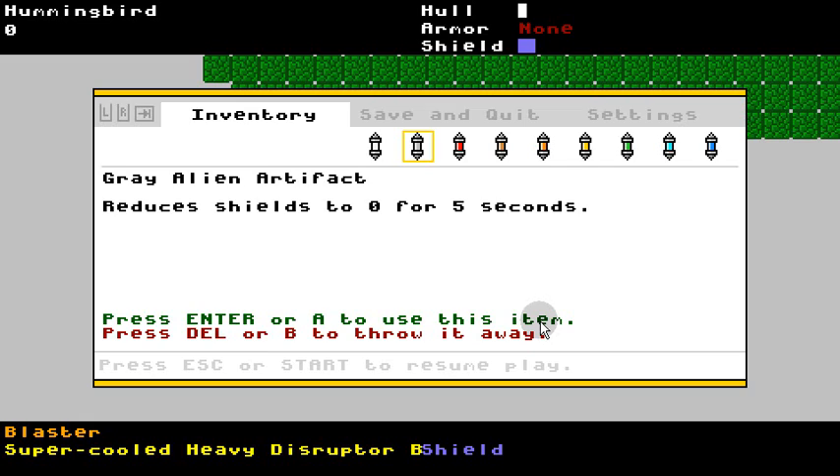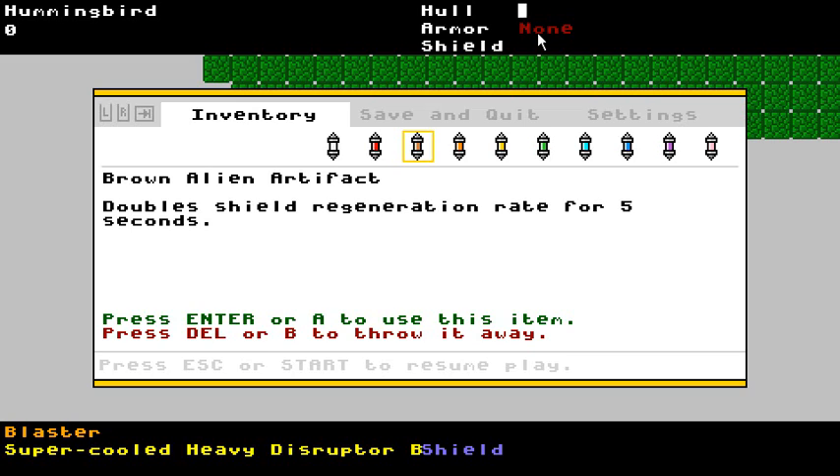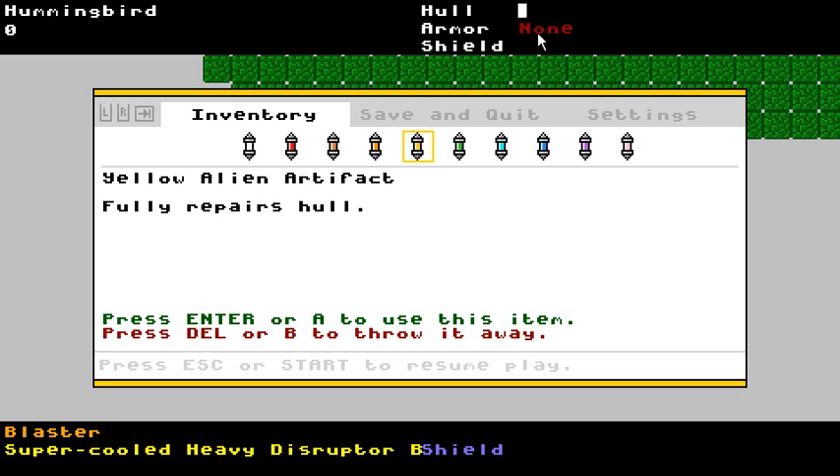So this one eliminates your shields for five seconds — and that works. If you check out my shield bar here, I can go ahead and use it. There goes my shield. Engine power doubled — this is kind of a mixed blessing. Moving twice as fast could be quite dangerous, but maybe useful. It's also not implemented right now, so I will not show you that. Doubling shield generation, doubling shield strength — not implemented.